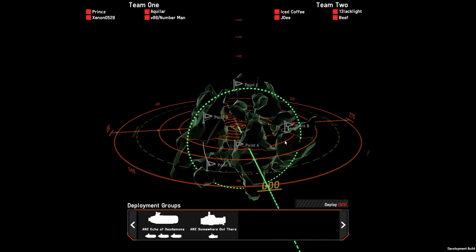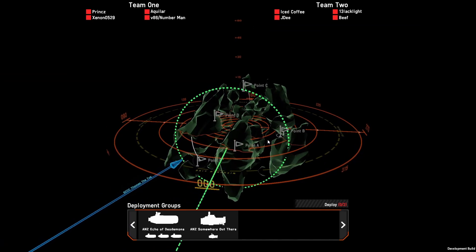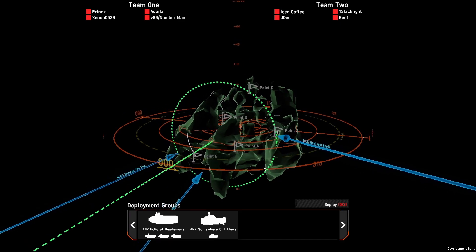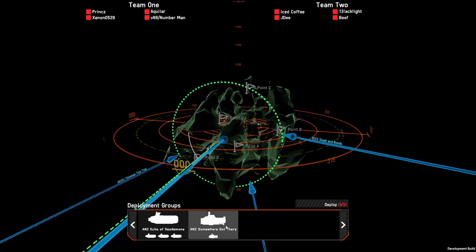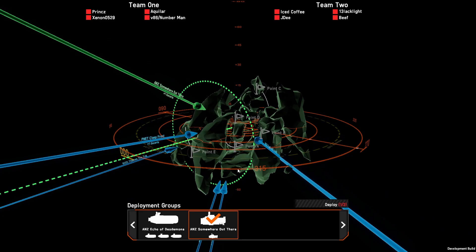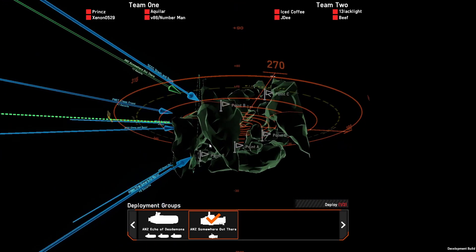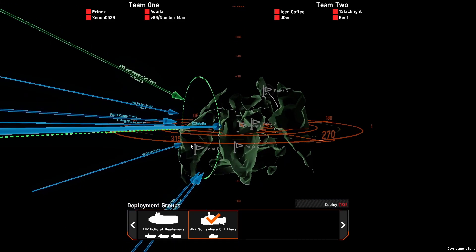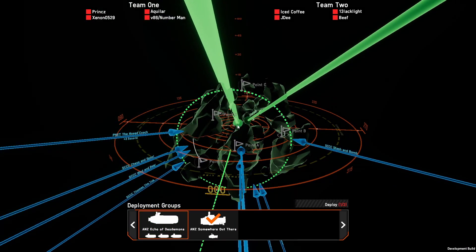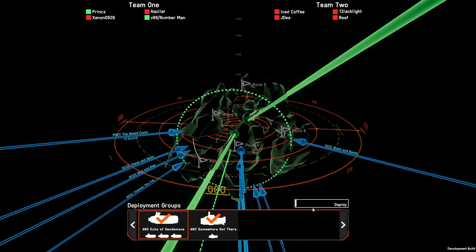Alrighty, so where are we going? I have no idea what I should be doing with this one. I think this is my early warning. I think we'll put it here — that's Blacklight. I'm not sure which one's Beef, but I think for now we'll just throw the rest of my ships here and that way we can determine which way we want to go.